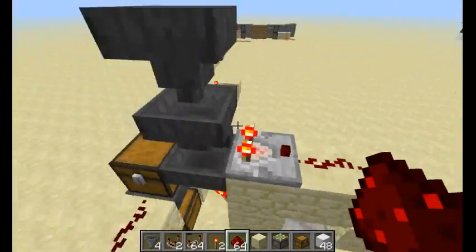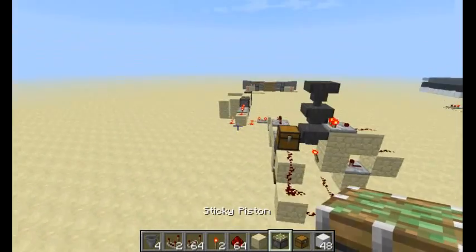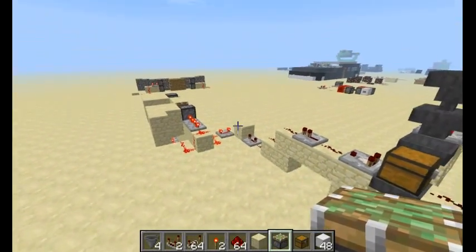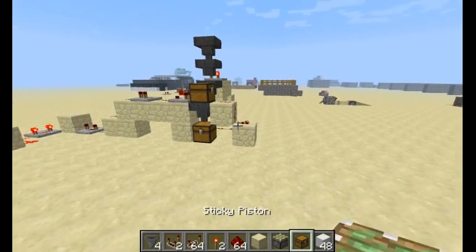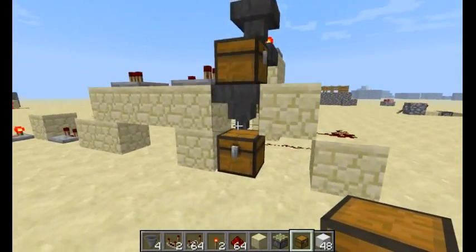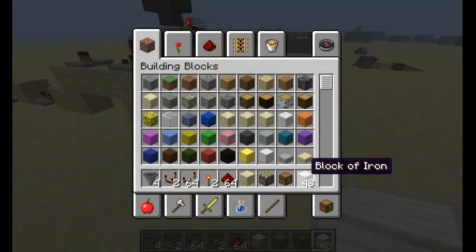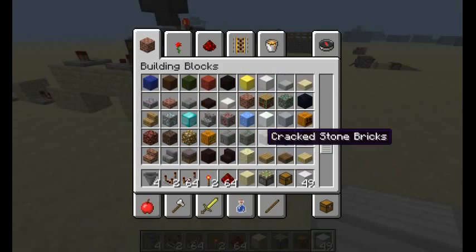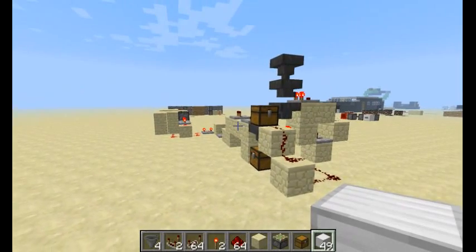Just make sure you've got the redstone in the right places or it won't work. You'll also need a building block — I'm just using sandstone — a sticky piston, or regular piston, or redstone lamp, or whatever you're going to use to power your redstone contraption. You'll need two chests: one for traveling through this thing, and one for storage. And then a block as your key — it could be anything, just don't use a block of redstone, because that'll mess it up since you can make clocks with that.